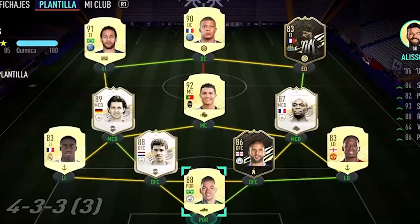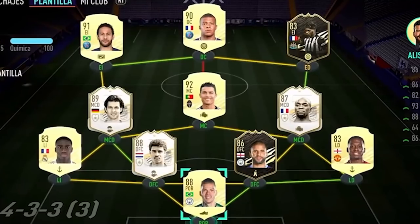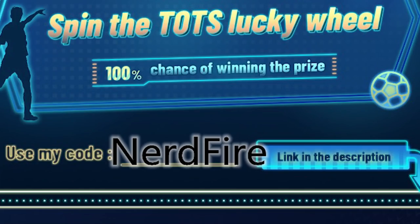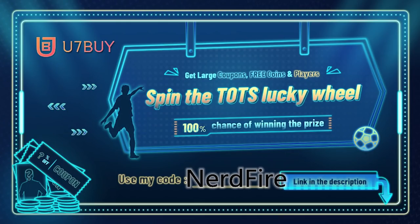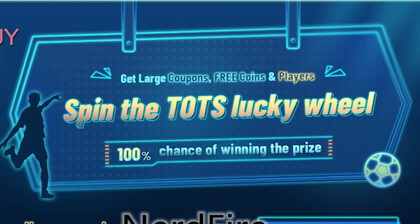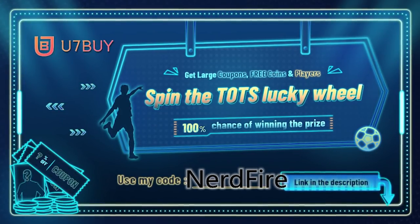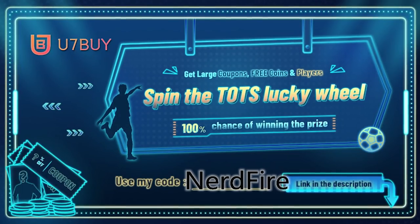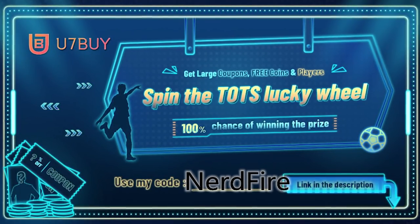We've got the upgrade packs for the Bundesliga and also a brand new 85-plus Bundesliga player pick. Head over to u7buy.com and use the code NERDFIRE at the checkout for a discount. They are currently running a spin-the-team-of-the-season lucky wheel where you have a 100% chance of winning a prize — you can win a coupon, free coins, and amazing player cards. Check out u7buy, link in the top line of the description.